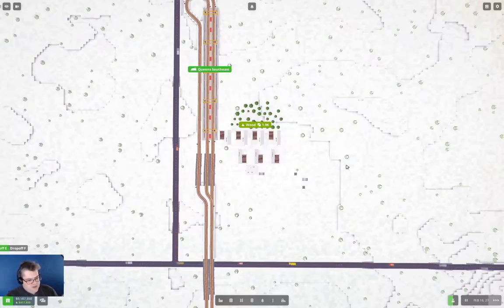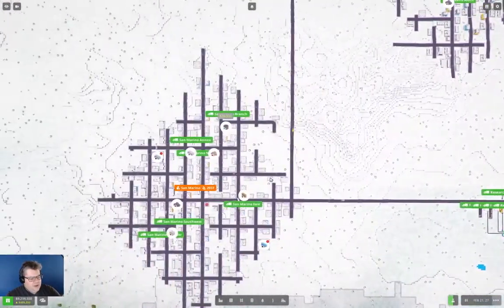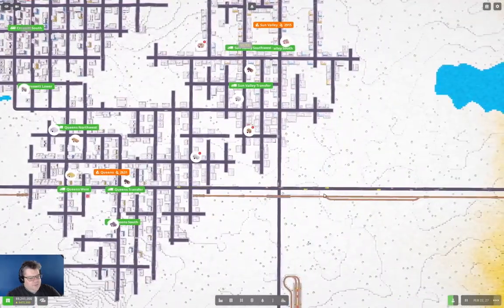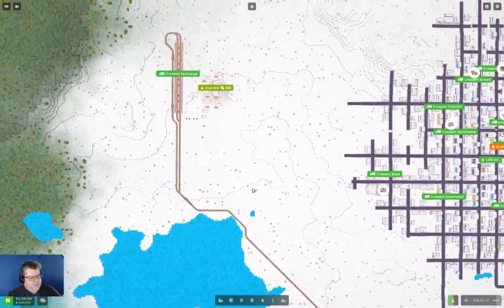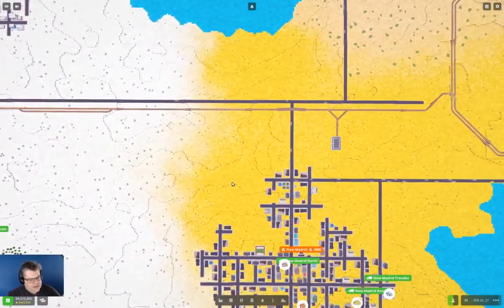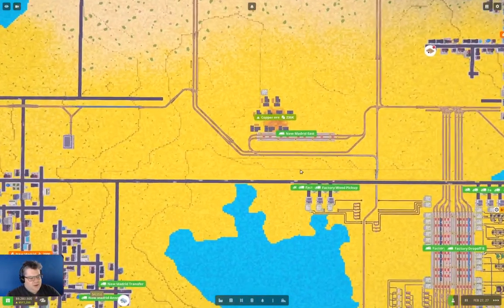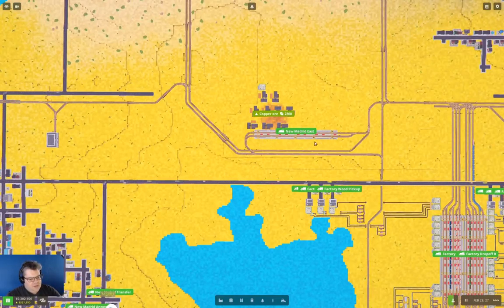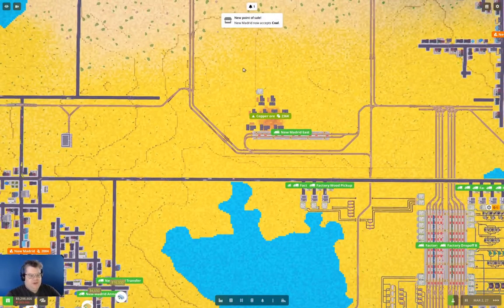Let's up the tempo and let some things happen. What I want to do is actually start rationalizing the rail network somewhat — dual tracking it as much as possible, getting rid of weird jankiness and things like that. We've got 236k copper, and that's going to take a minute or two to deplete.